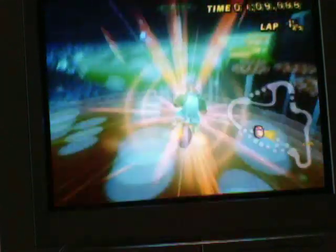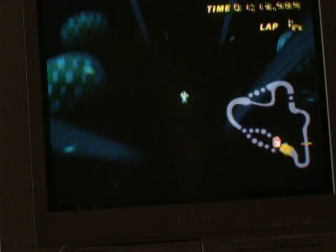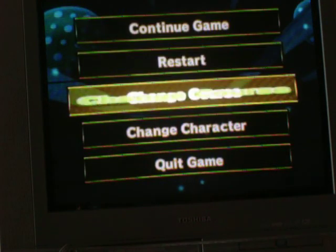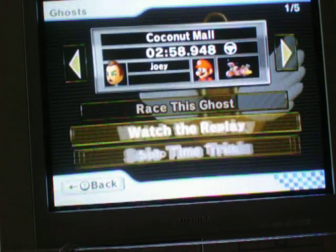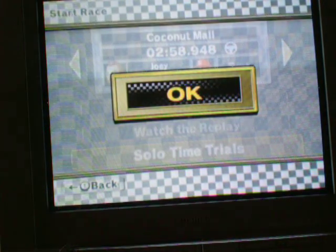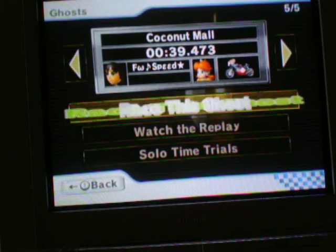I know a lot of characters — show me some of these spaces I just made up. I'm going to switch the course. I hope you like the course I picked. It will be Coconut Mall. I'm going to show you a ghost, or try and race a ghost at W Speed. 39 seconds, Coconut Mall.